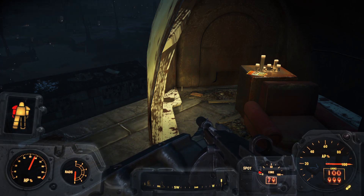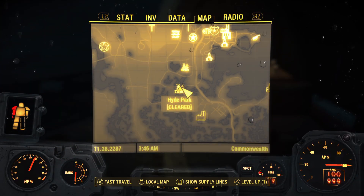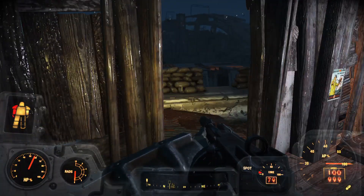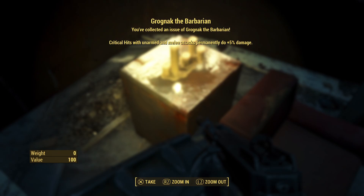Hi guys, Quantum Videos here. I'm going to show you where to find another edition of Drognak the Barbarian in Fallout 4. What you want to do is come over to Hide Park, which is towards the bottom of the map here. You're going to look for the tallest building here. Be careful, there's a lot of high level raiders down here.